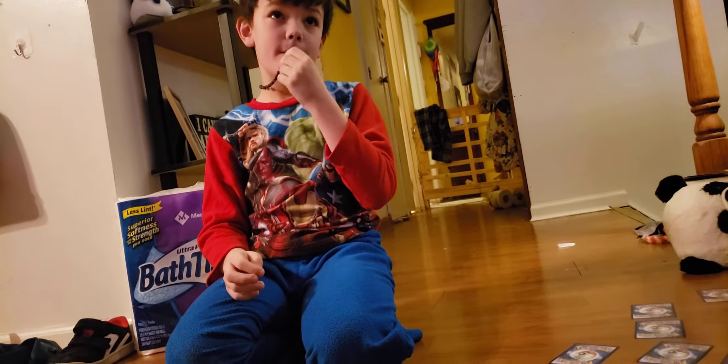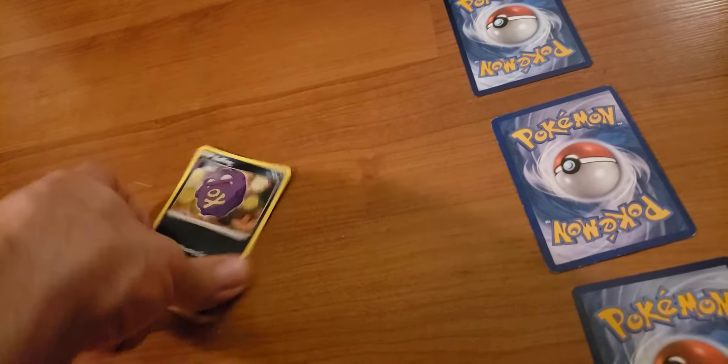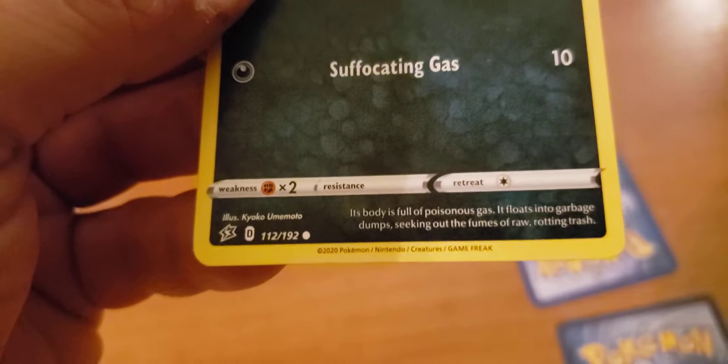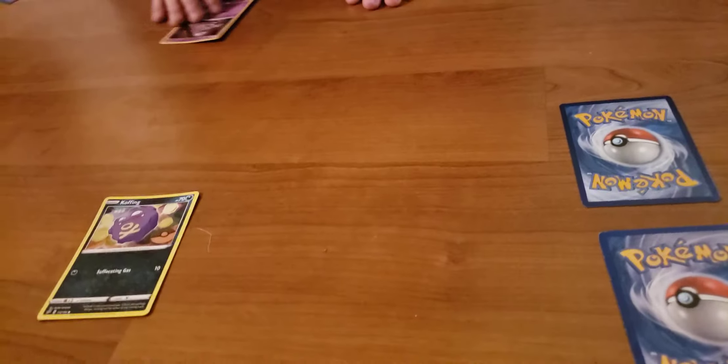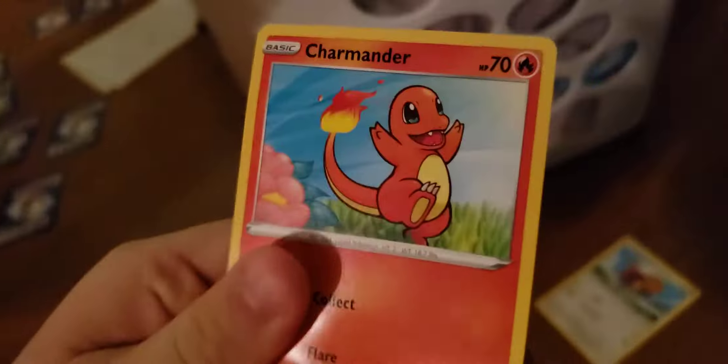Now it's my turn. Koffing is going to use Suffocating Gas. But Grimer is poison too, so it probably won't have much effect. Grimer, use Pound! But wait — you still have two prize cards left, the mega cards. I'm about to take this one — we have to flip it.